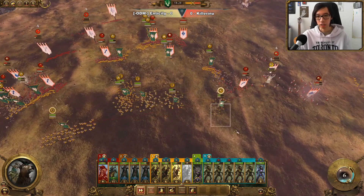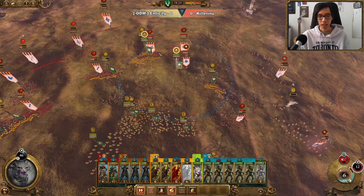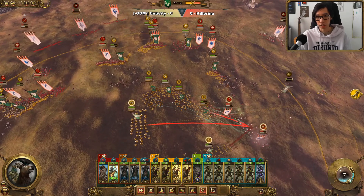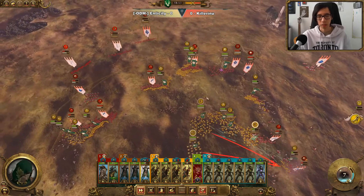So we'll be bringing in our Cavalry to support, and some Dryads to body block too. We'll just chase the enemy lord away with Drycha. And for these Dragon Princes, we can now charge them with our Cavalry and shoot them with the Swift Shiver Shards — that should be able to take them out.